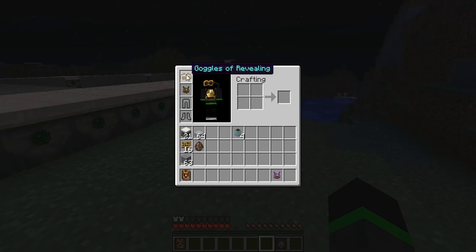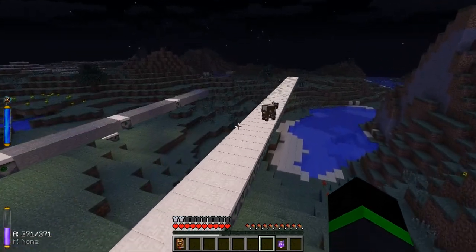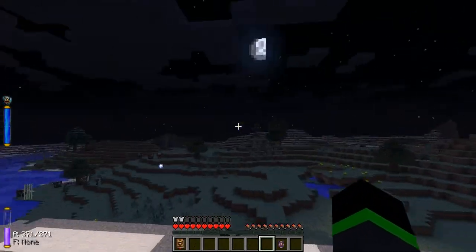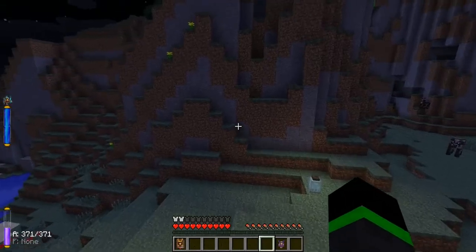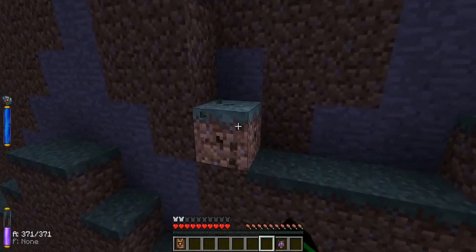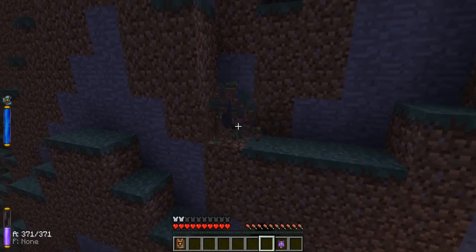It gives you a little bit of armor and you can fly. It's slower than creative but you can hover as in creative. Let's see how the mining speed is. So you mine slower too.